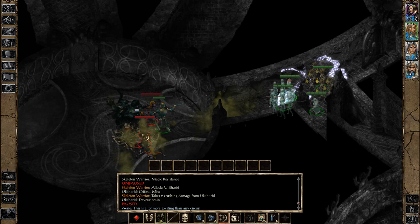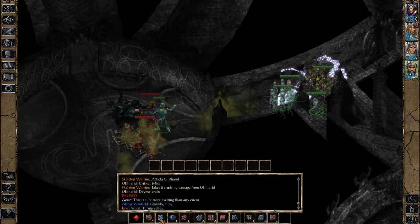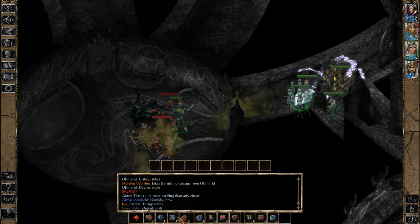Aerie, you can magic missile this one guy who's almost dead. Almar, use your spell sequencer on the one at full health. Jan, Flame Arrow the full health guy. We might have to retreat a little bit here too.